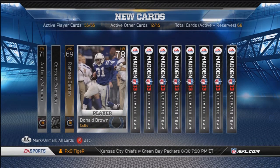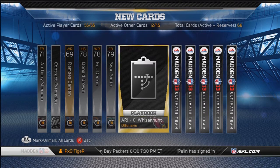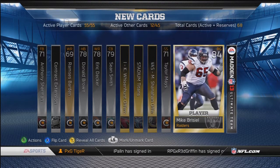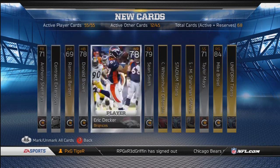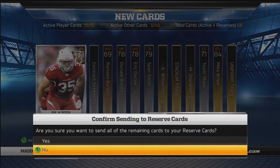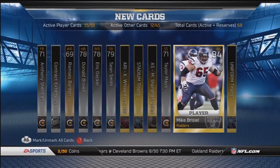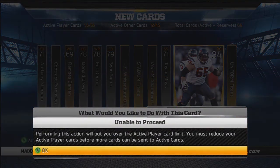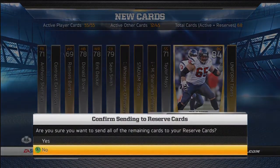So far we got a fullback, 69 overall wide receiver, halfback — we have Barry Sanders who could be our third down back. We have Eric Decker, Sean Smith — some good cards so far. Taylor Mays is a card I really like, and I got an 84 overall right guard which is the highlight of the pack because I need offensive line badly. There's no point having a Hall of Fame running back if your O-line is weak because he can never run the ball.